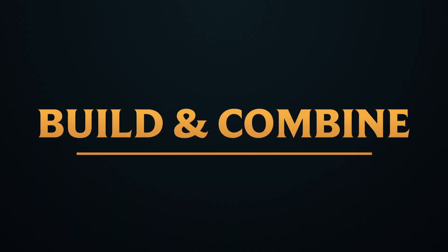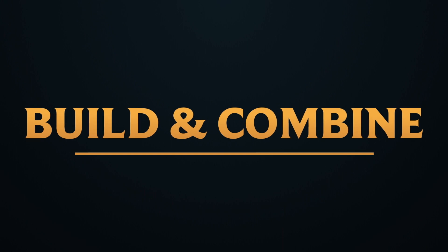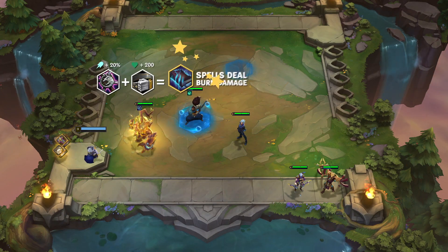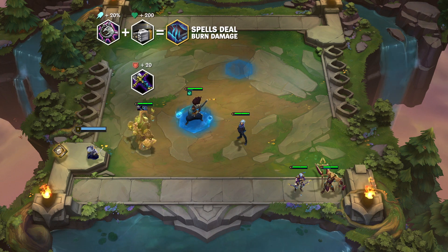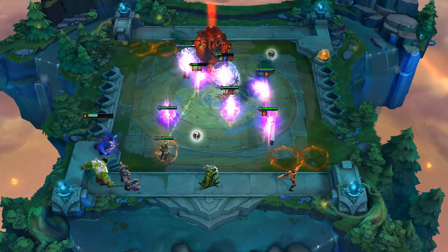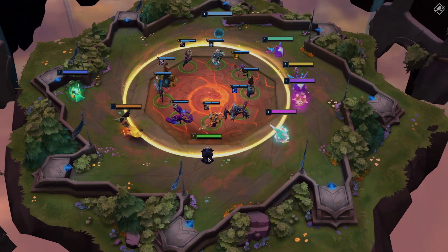Build and combine items to help your champions gain an advantage. Every item buffs a specific stat. Combining it with a second item will unlock a unique passive. Items will drop at random during the rounds against monsters. You can also find them attached to champions during the carousel rounds.